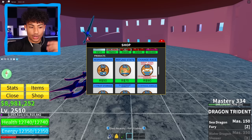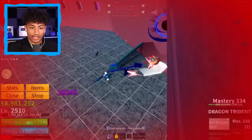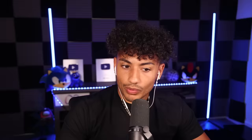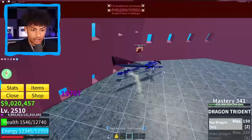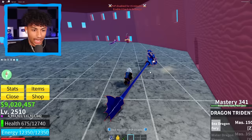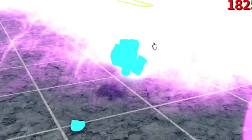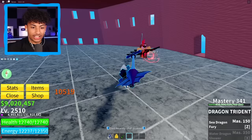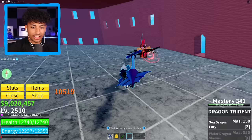Mastery 334 — we only need 20 more mastery to get our final ability. I'm pretty sure we only need to kill Kate Queen about three more times. Kate Queen, give me some mastery please. My health is already halfway gone. She gave me like seven mastery — we're at Mastery 340. We're about to get it right here! I'm about to die — Kate Queen, do not target me. Please target him. Oh my gosh my health is almost gone. I hate you Kate Queen, you're no longer my baby.